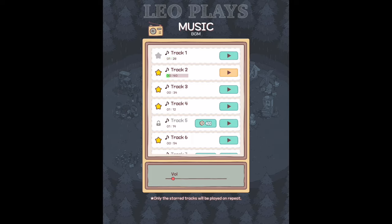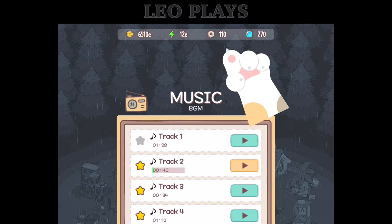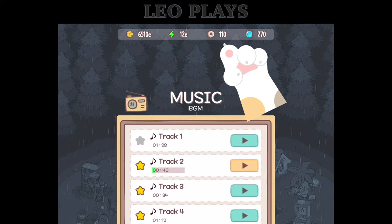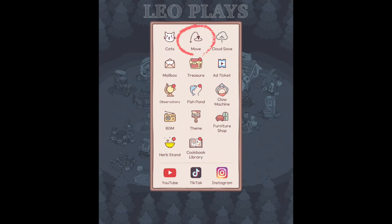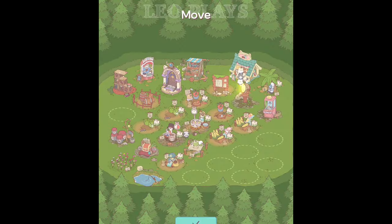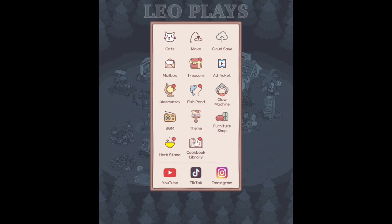New tracks can be purchased by using furniture coins, which is the gear icon at the top. The move button is also useful. Every once in a while, I'll want to move around my cat station as I progress in the game and unlock more stations. In general, if you don't know where to find a function or attribute, this menu will allow you to view all of them on one page.